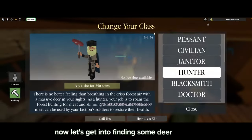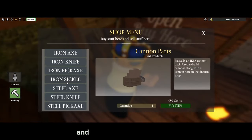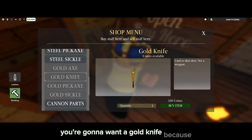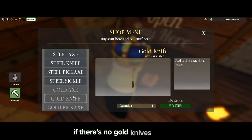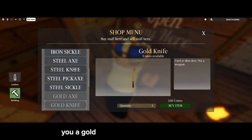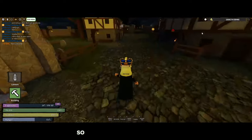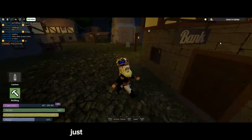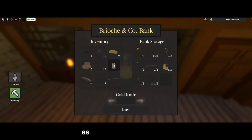Now let's get into finding some deer to hunt. Before we do, let's head into this tool shop and get a gold knife. You're going to want a gold knife because you will get more items every time you kill a deer. If there's no gold knives in stock, you can either ask a blacksmith to craft you one or just get a steel knife. You will spawn with a rusty knife, so if you have no extra money just stick with that — but note that an upgraded knife gives you more items.